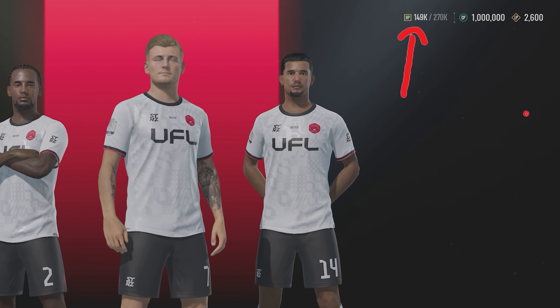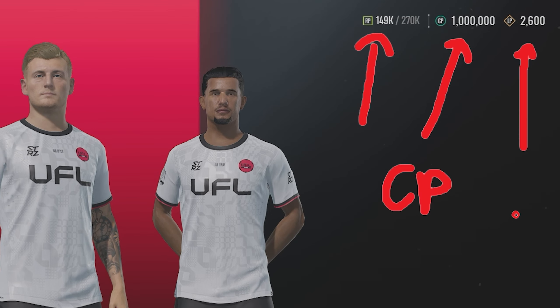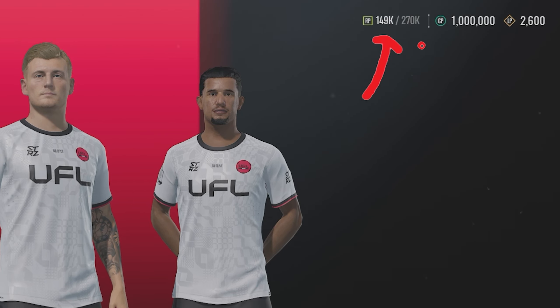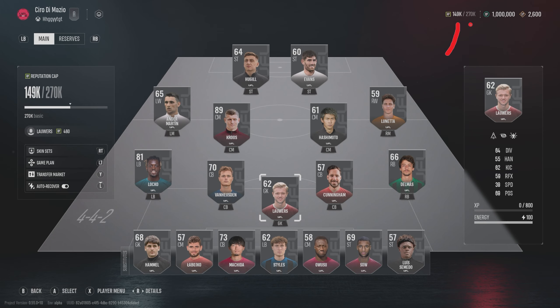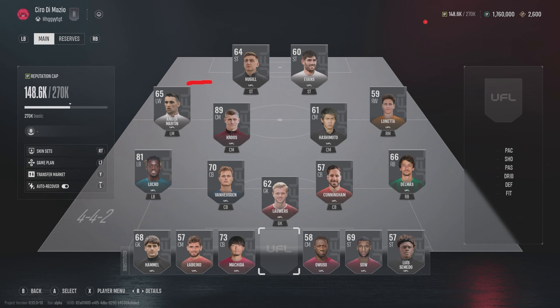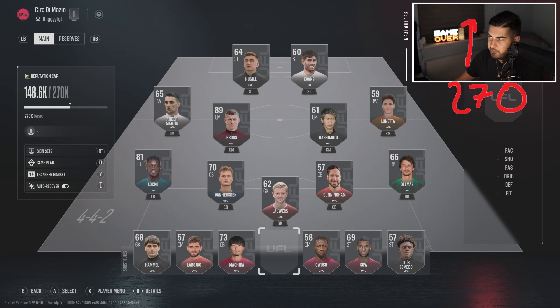Now at the top you've got RP, league points, and CP. CP basically means your currency — think of this as the funds you use to buy players. Then you have LP, which I'll get onto later on, and RP. RP is basically important because this determines your squad size. It's 149 out of 270. So if I go to my squad and sell this player for 460, you can see my RP has increased. The 270 is the maximum your team can be rated, and in general you earn this by finishing matches.